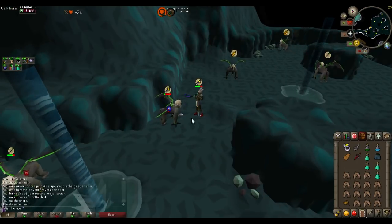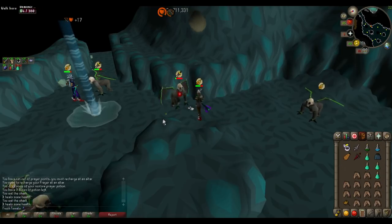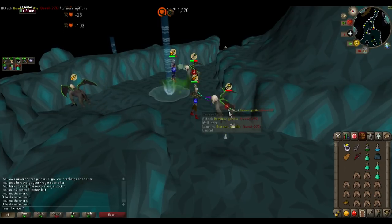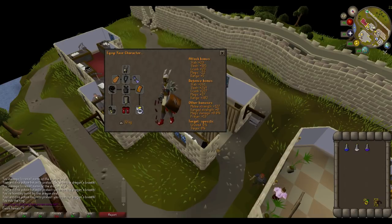They are a lot better on Slayer tasks — it's a Black Demon task to kill these. So if you do have a Black Demon Slayer task, I would recommend killing the Demonic Gorillas for that. And the last method we're going to be doing here is killing Blue Dragons. This is currently about 400k GP per hour, and it doesn't have the highest level requirements either.